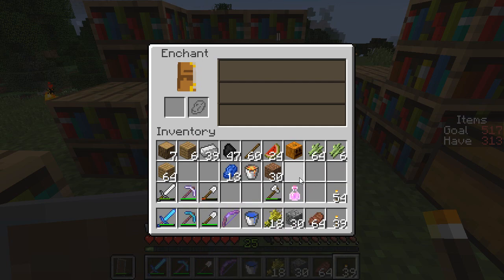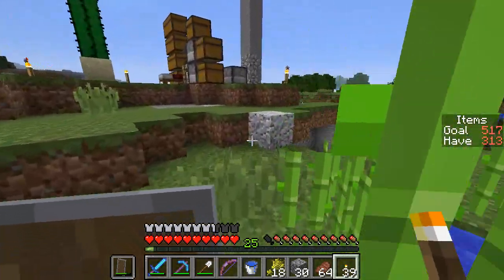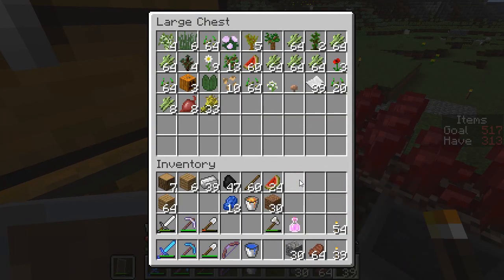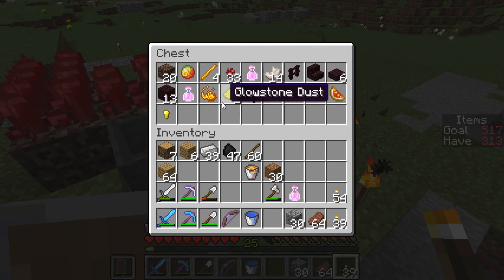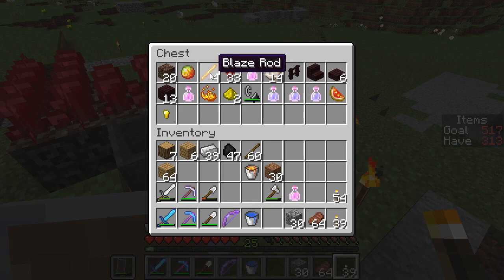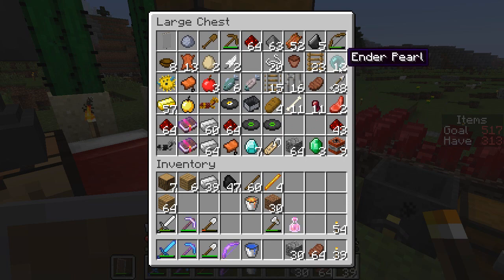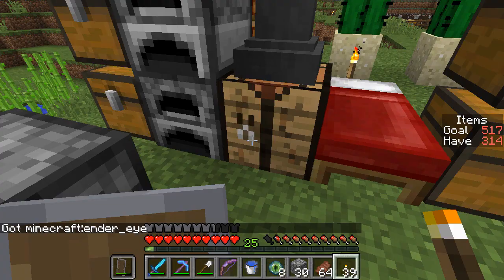But that'll be good for some long distance travel as we head to the Stronghold. In order to find the Stronghold, I'm going to need some Eyes of Ender. Fortunately we have blaze rods and blaze powder and we have tons of ender eyes. I'll hold onto one blaze powder in case I need it for some more potions, but I think we can grab 8 of these to make 8 Eyes of Ender. Got ender eyes.